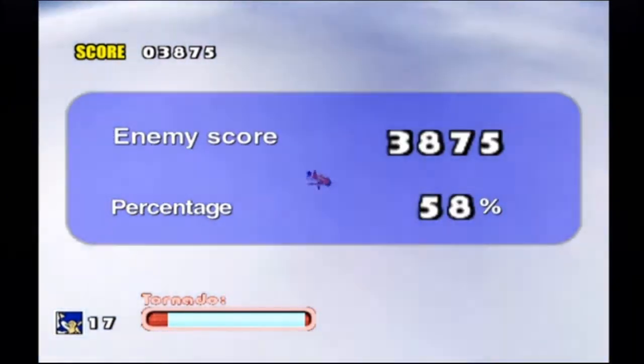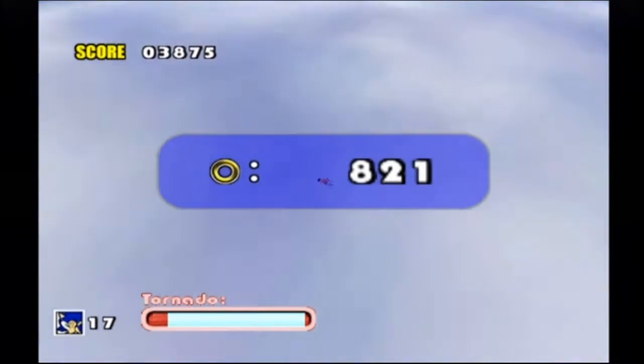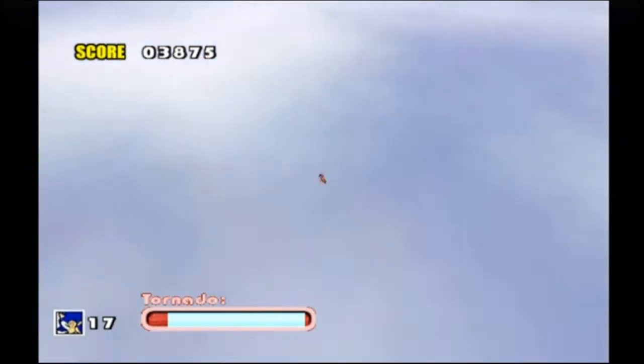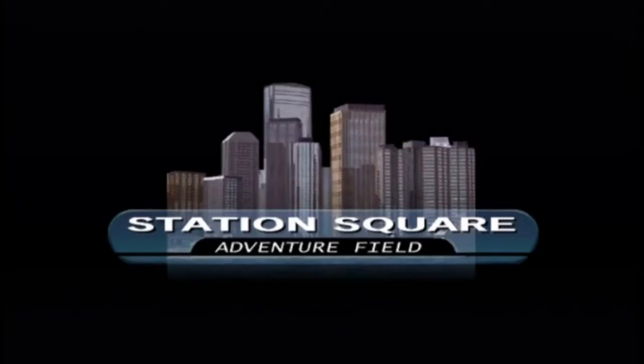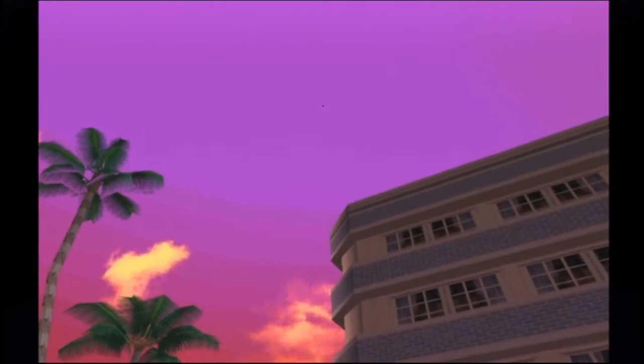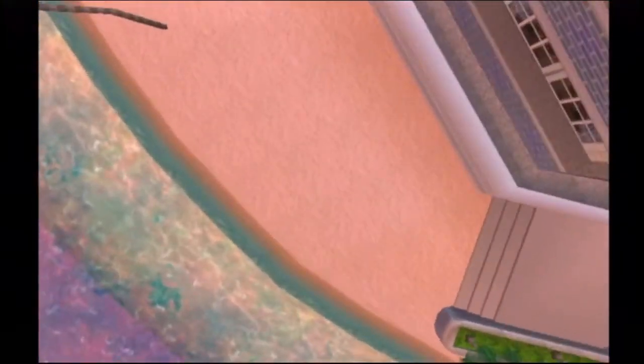Probably gave himself a license. 58% — meaning I hit all but like half the enemies. And back in Station Square. But of course, we fall! Wee! Feet first. That's a really weird call — I'm sorry, I would have to kill someone if they fell feet first.